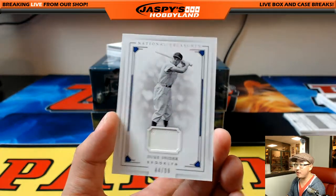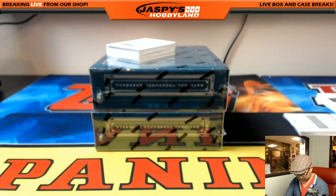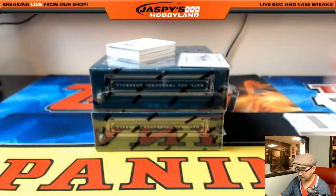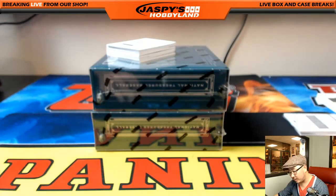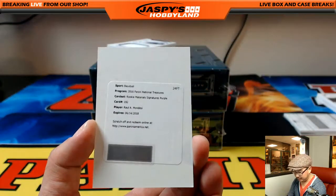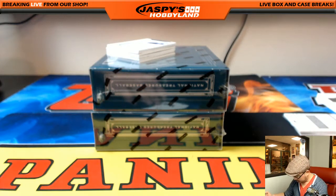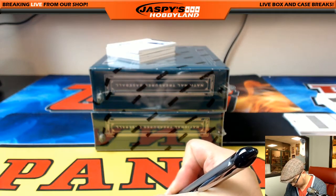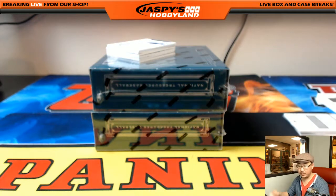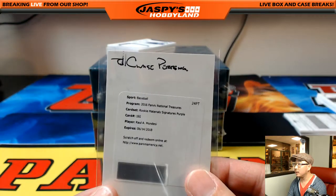Duke Snider, 44 out of 99. Thad with that one. Nice. And what do we have coming here? Ah, it's another Raul A. Mondesi — Rookie Material Signatures purple. We saw one in another case. Chase Pairing — that one. There you go, Chase.